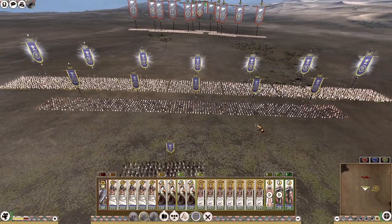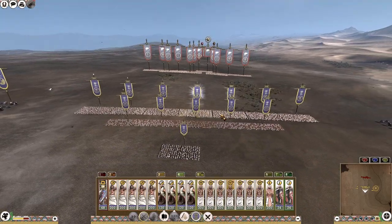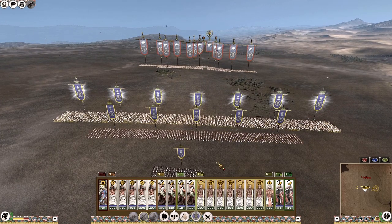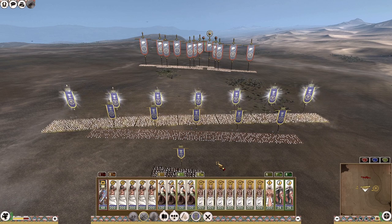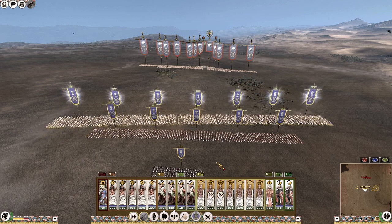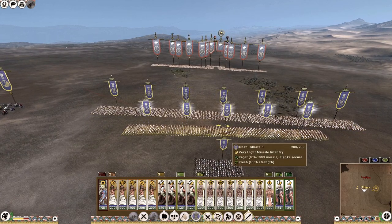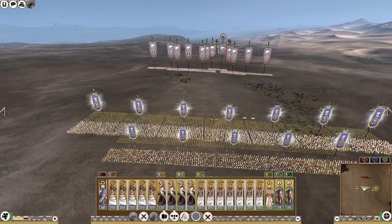I also want to select my main frontline unit and lock the group, as well as the archer unit and lock their group. The reason being is that if I want to reorient my main line, all I have to do is hold down control and hit the left and right arrow keys — they rotate as a unit to the left or right. This is quite useful if you need that little adjustment to perfect the frontline facing the enemy appropriately.